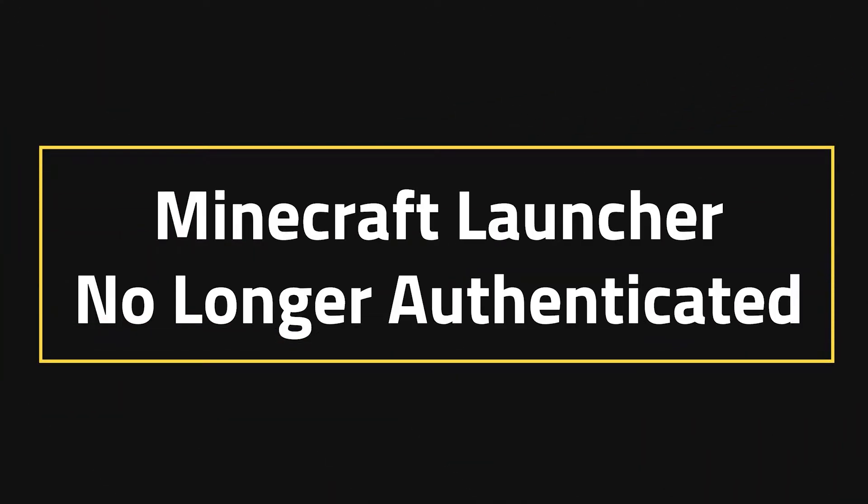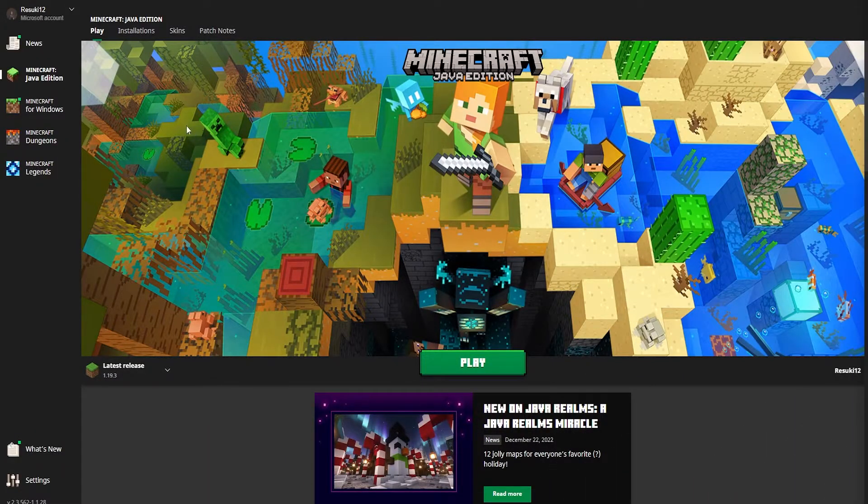Minecraft launcher no longer authenticated. I know what you're thinking — of course you'd try turning it off and turning it back on again. Well, sometimes that is simply the best way to handle things. And instead of just closing out the launcher, why not try also logging out and logging back in. Given this is a username error, it might be worth a shot.